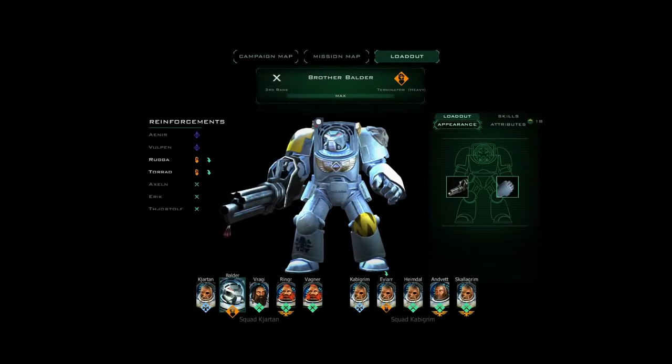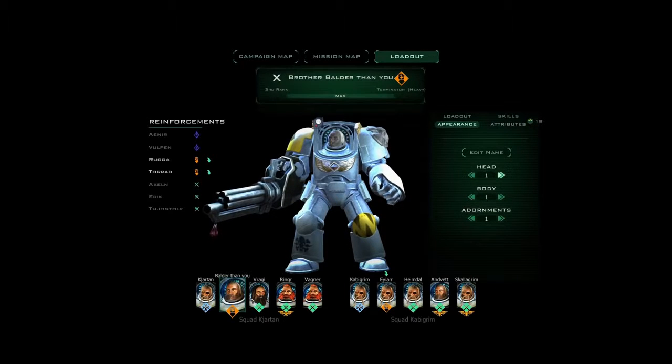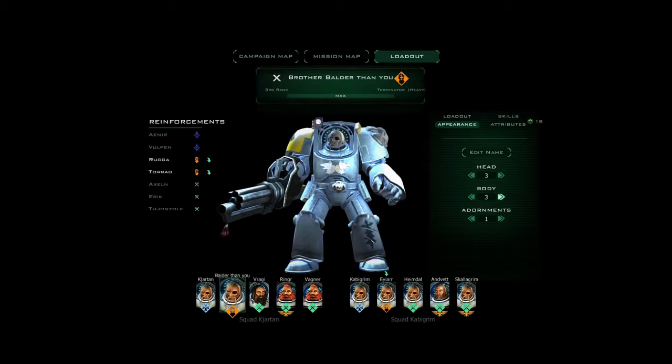Right now here we have the loadout. You have appearance, which includes name and customization of your head, body, and adornments in combination with your rank. Balder here is rank 3, so he will have the fully adorned Terminator suit and he can then additionally change the body and the adornments.